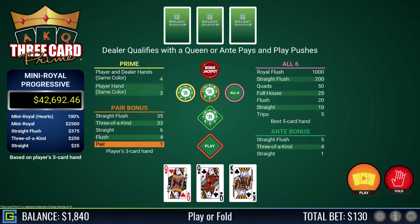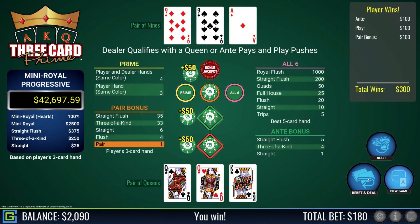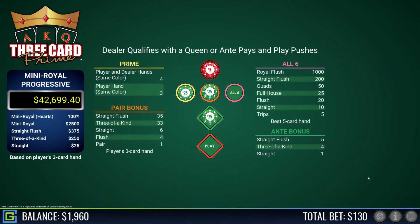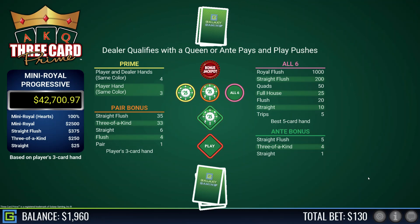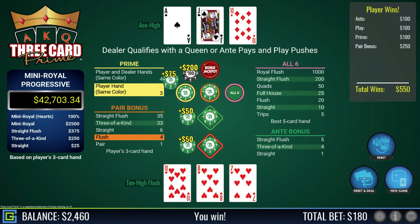Nearly three queens — pair of queens and a king kicker, lovely! Dealer has pair of nines — I get paid on the pair plus, the ante, and the play. Seven-eight-ten of hearts — close to a straight flush, would have preferred six-seven-eight or seven-eight-nine. Happy with the flush though — prime pays out. Dealer has eight-five, they qualify and I get paid on everything apart from the bonus jackpot, which needs a straight or more.